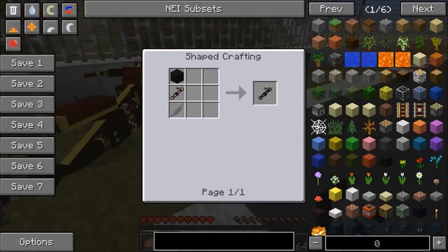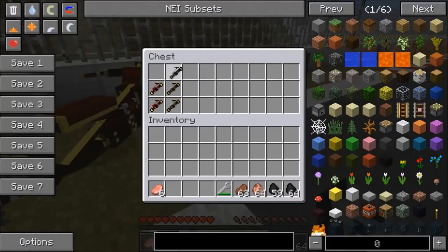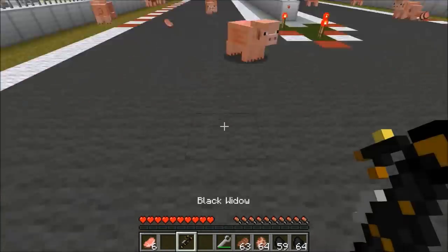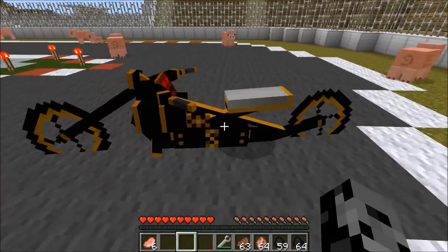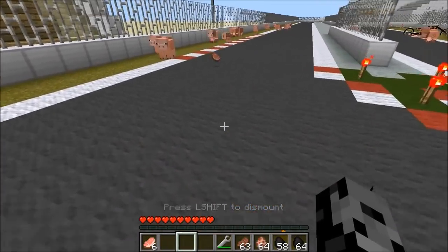The next one is the Black Widow. To craft this it's going to be black wool because this one is black instead — that's really the only difference. So we craft this, it does the same thing, and once again it looks so cool. I really love the models on these.